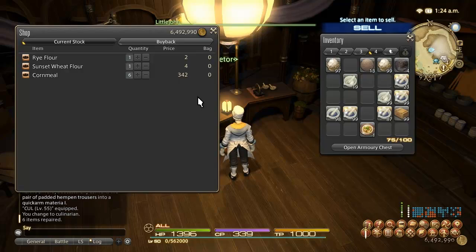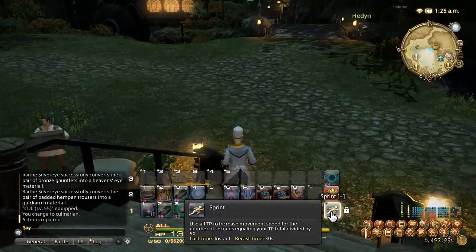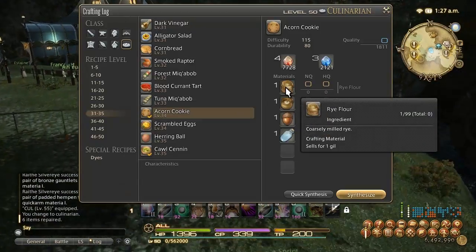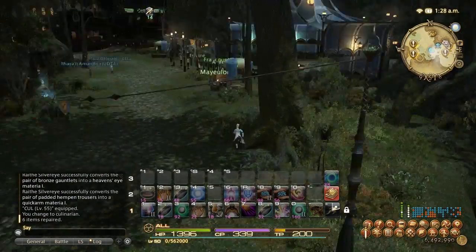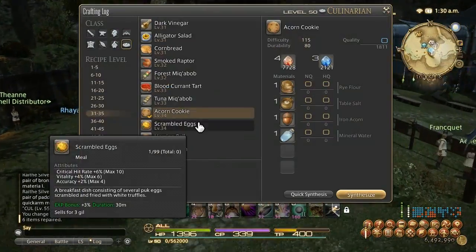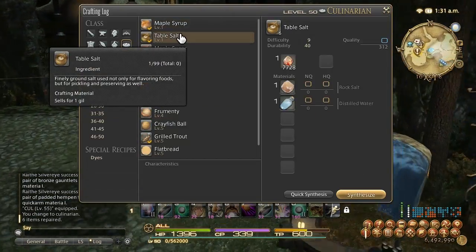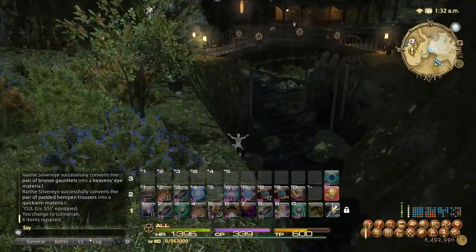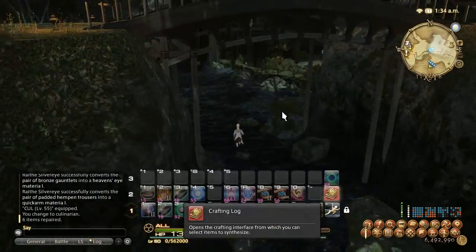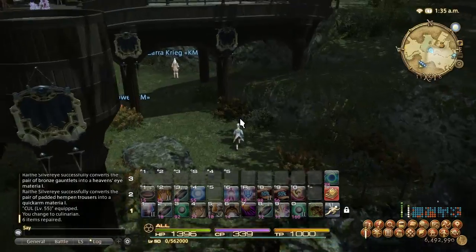At level 35, your best bet is once again Limsa Lominsa, and that's going to be for the acorn cookie. Acorn cookies are really cheap to make — rye flour is just 2 gil each at that NPC, and mineral water and table salt are easy to obtain. You can make table salt yourself or buy mineral water off the NPC. As I'm talking, I'm just running towards the market boards — there are 2 things I want to show you.